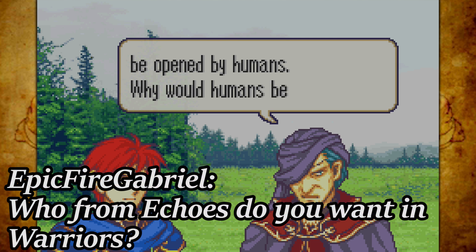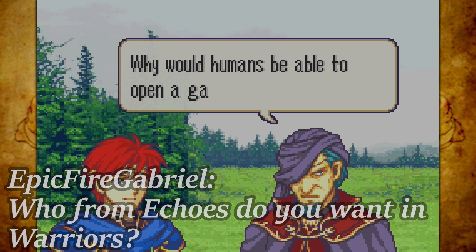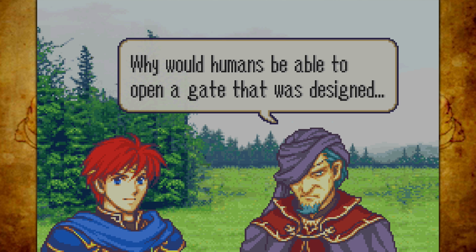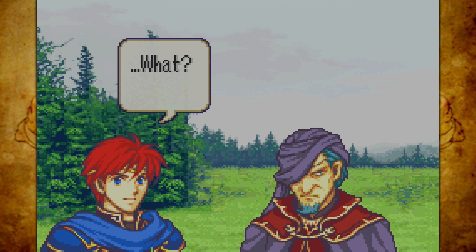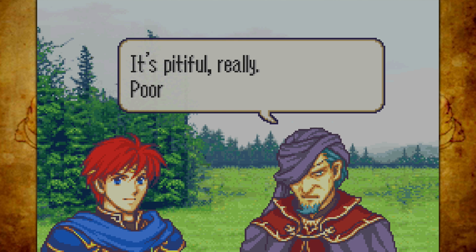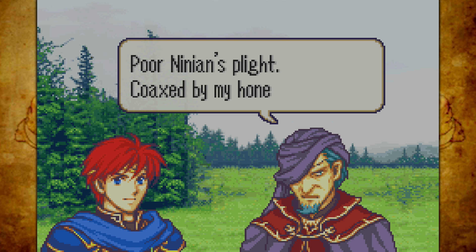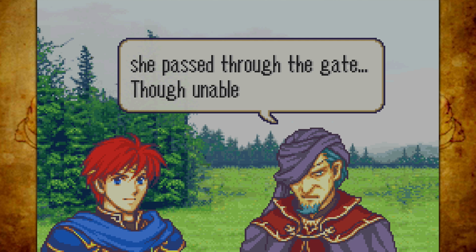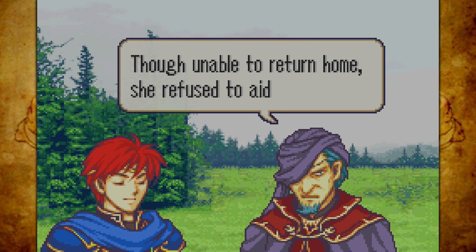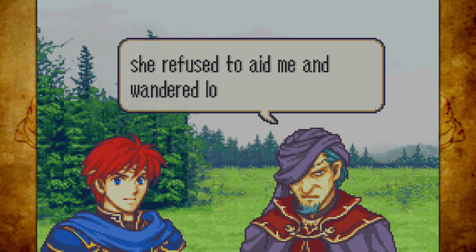Who from Echoes do you want in Warriors? I'd like either Alm obviously, Berkut would be cool, I'd love to see Matilda, Mia, and also either one of Alm's friends — probably Gray or Clive — and definitely Saber. Now Nergal is unveiling the truth to us, and Eliwood is not going to take this well.